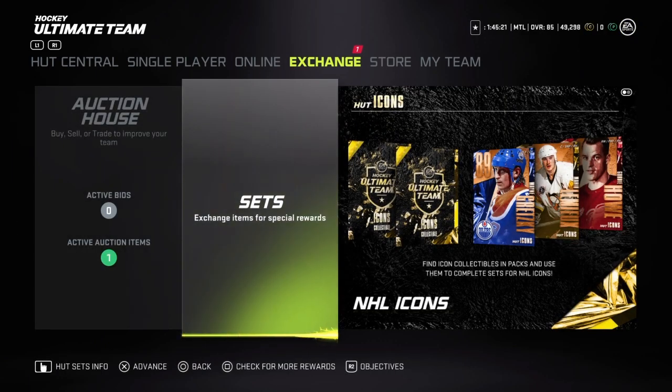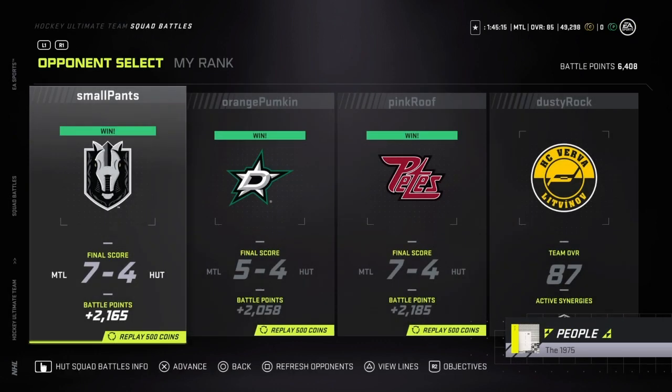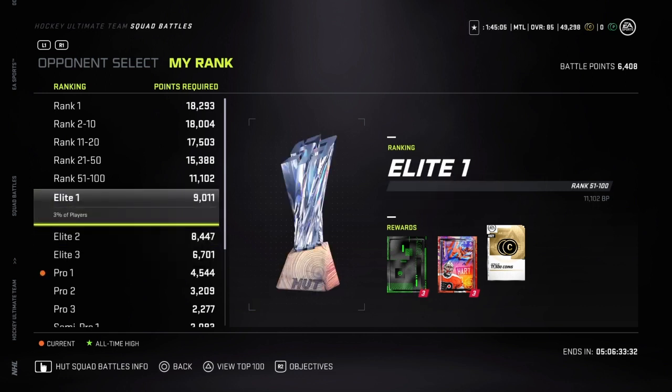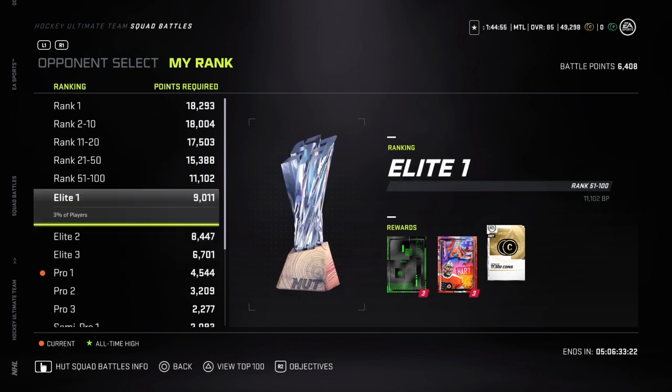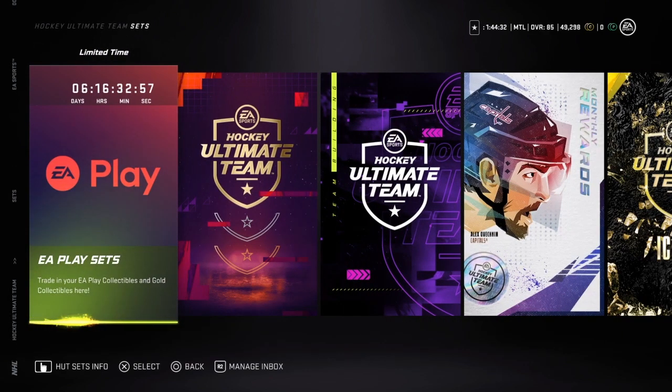To start your team off well within your 10 hours, do your HUT squad battles — it ends in five days and the rewards are really good. Since nobody's playing yet it's very easy to rack up points. I'm already at a tier getting two 22k packs, a green pack, and 12k. Try to reach at least Elite 1 where you get six packs and 17k — that's amazing to start your team. Also, try to stay away from HUT Rush; the rewards aren't very good and it's not essential right now.